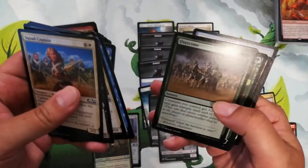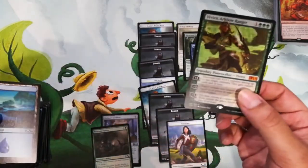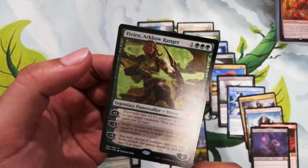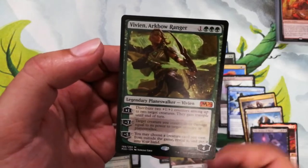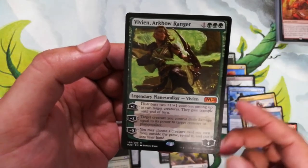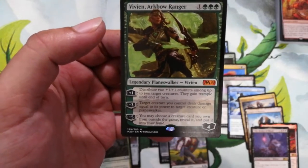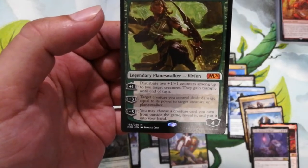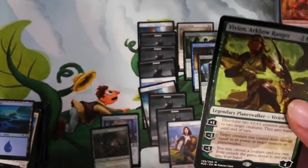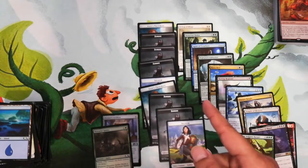Last pack — we got Vivien, Arkbow Ranger, a planeswalker! Three forests and a colorless, comes in with four loyalty. Plus one: distribute two plus one plus one counters among up to two target creatures, they gain trample until end of turn. Minus three: a creature you control deals damage equal to its power to target creature or planeswalker. Minus four: choose a creature card you own from outside the game and put it into your hand. That wraps up the bundle opening — giveaway is next.